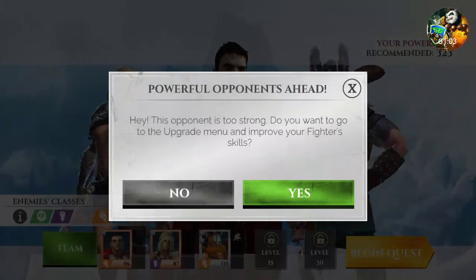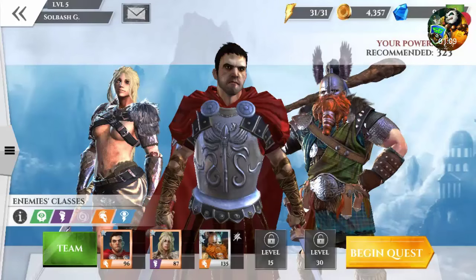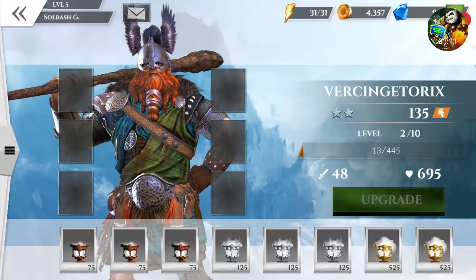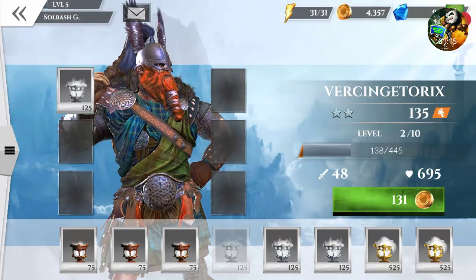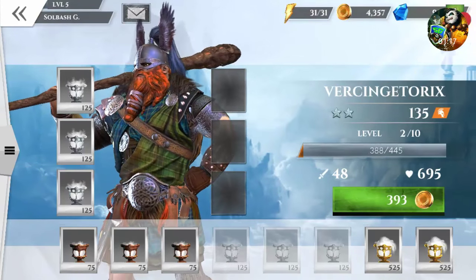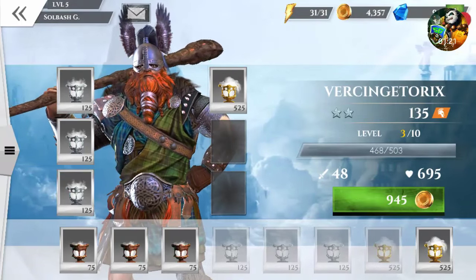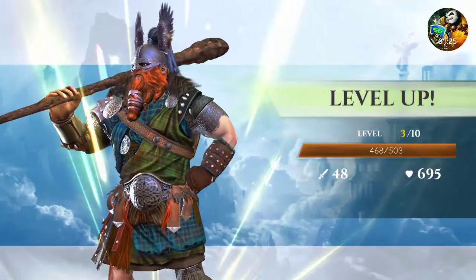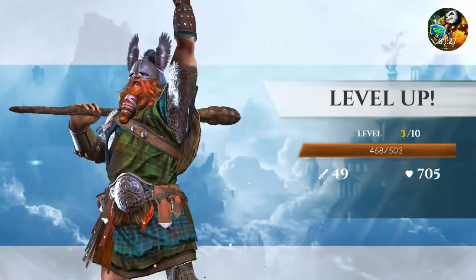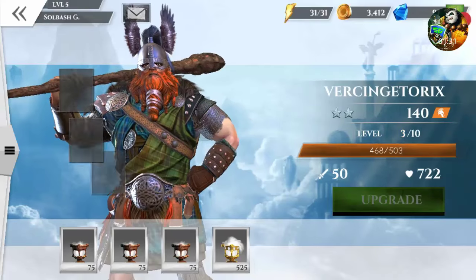This opponent is too strong - it's telling me to go to the upgrade menu and improve my fighter skills. So we need to improve some skills. This is a core - what it does is let you level your gods up. Leveling it up to three gives me more attack and more HP.